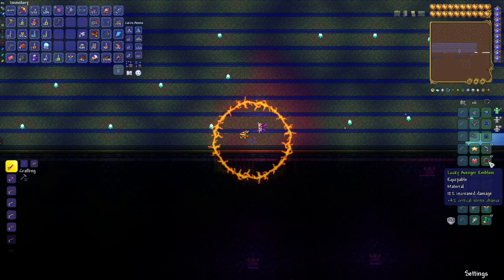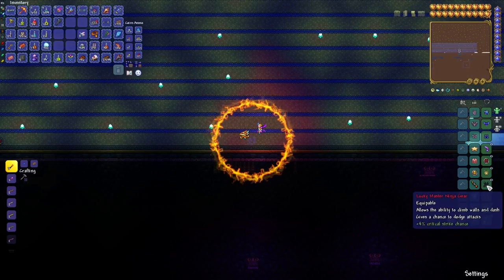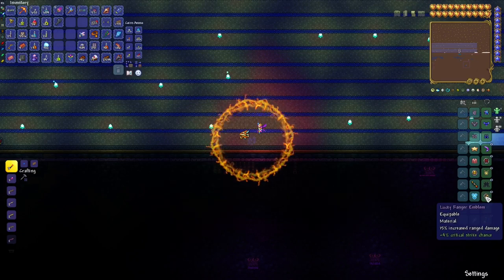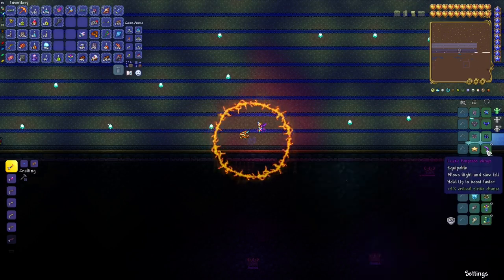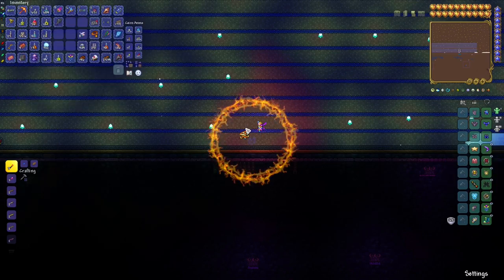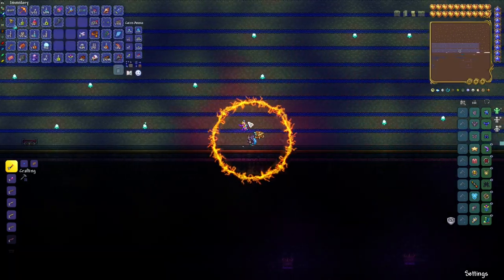The Stardust insignia is very good. The wings you can use whatever. The rest is pretty much straightforward — maximizing damage and mobility. Ninja gear is just for the dash, not really for the chance to avoid her hits, because she can hit through. She can one-shot you — there's no protection buff that can save you this time.